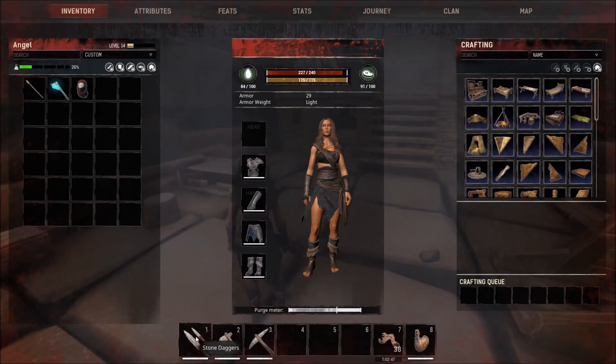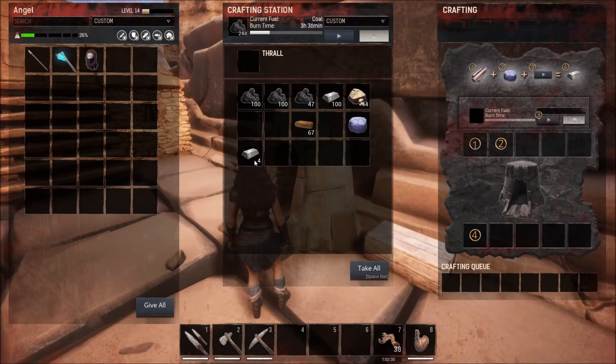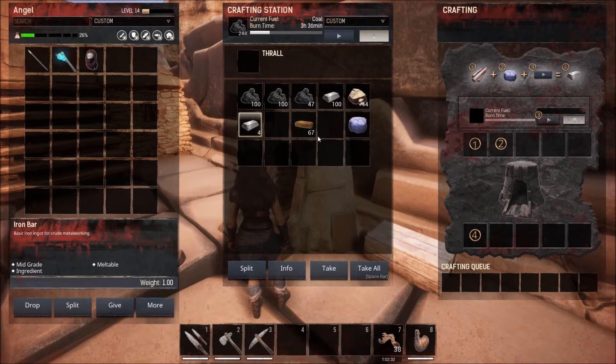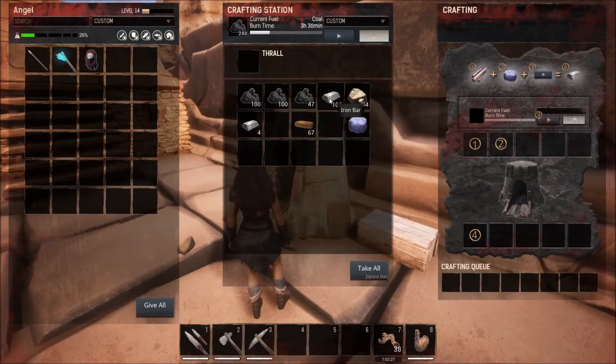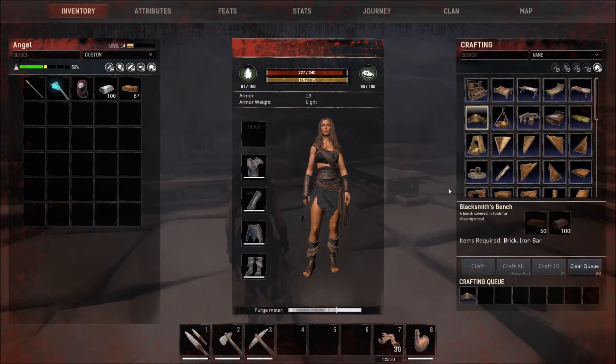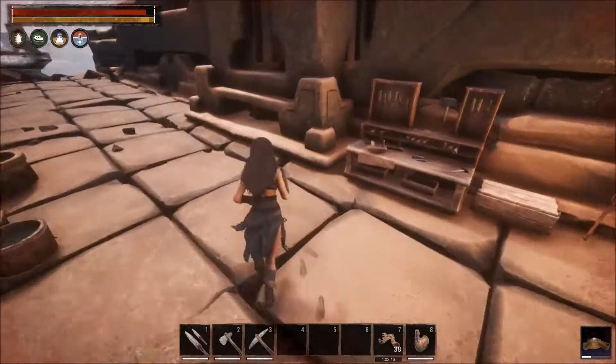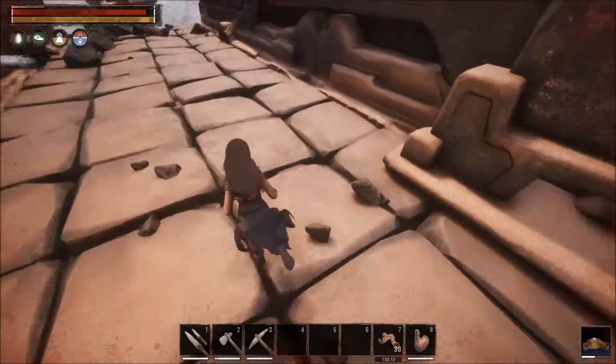I am still operating with stone equipment here which is rubbish, so I'm gonna get rid of that. We're gonna go metal, we're gonna go iron — drag ourselves into the iron age. Not sure what's going on with the purge meter; it seems to fill up but nothing happens, I've yet to experience any kind of purge. We need a blacksmith's bench, so I have been crafting a little bit of stone bricks and iron bars. We should be able to make ourselves a blacksmith's bench — that is the next thing to do.